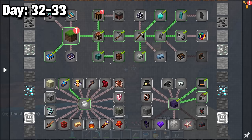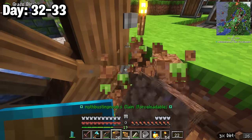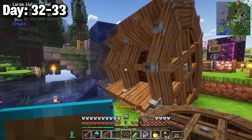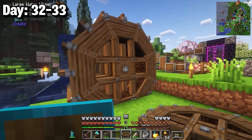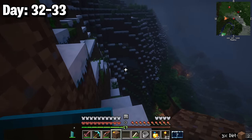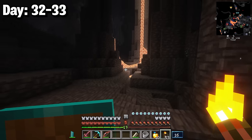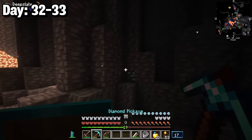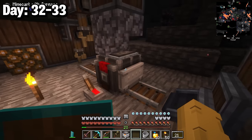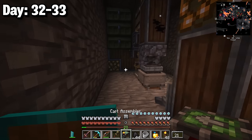Day 32 before leaving for diamonds I built large water wheels in front of my base — they generate tons of stress and would help power faster machines. Setting them up took a little bit. Then I went to the mine shaft and jumped down to deep slate level at y equals negative 47. I immediately found diamonds and let the giant drill machine run for a long time.